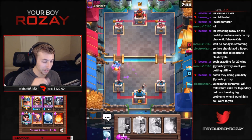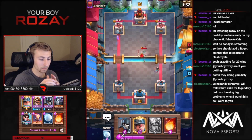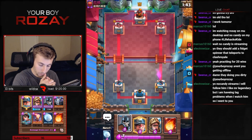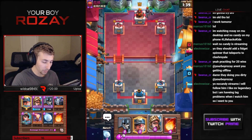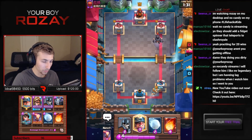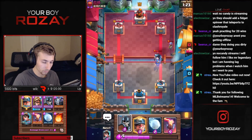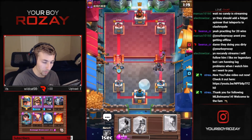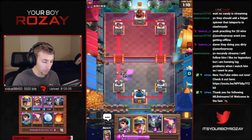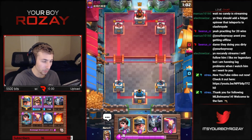Gotta play the Mega Minion there — can't let the Inferno Dragon lock on the tower, 'cause that's just way too dangerous. I'm gonna let that get to tower though; it's gonna do a lot of damage but I gotta save some elixir right now. How is he playing cards right now? Is he at that big of an advantage? This is worst case scenario — that right side is just donezo. I totally ate a Bandit in the hopes of recouping elixir and he was still ahead by a few.